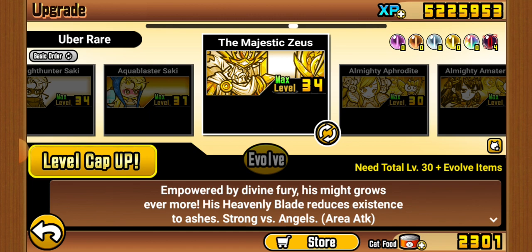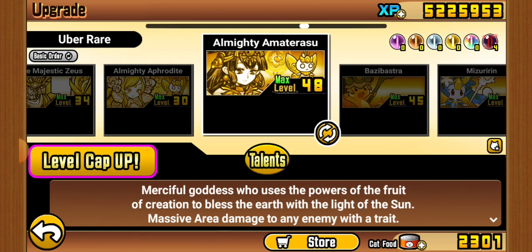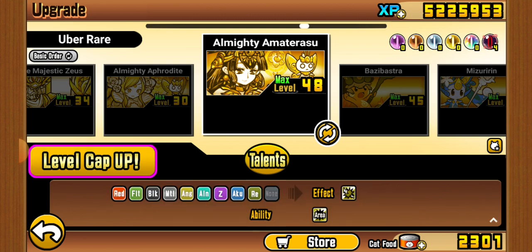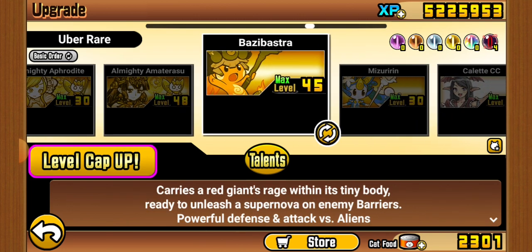Ironically, Almighty Zeus is the worst Uber. Aphrodite — I almost never use her outside of Alien stages, but it's definitely good — just very specific use. Amaterasu is a very strong generalist, arguably top 10 best Uber in the game.